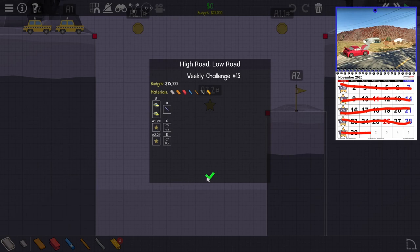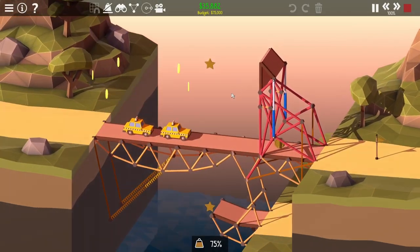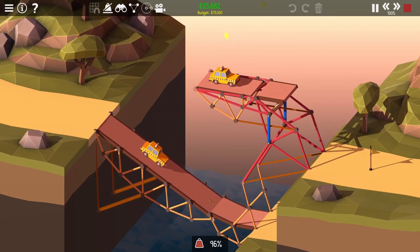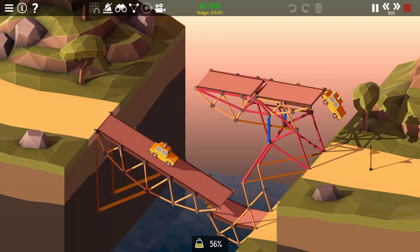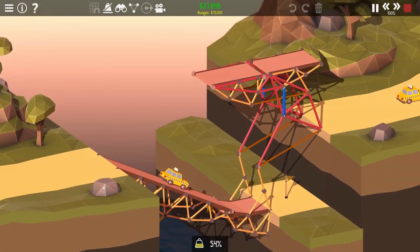Week 15, High Road, Low Road. You could build a fancy mechanism, but I cheap out and use springs for the low road and hydraulics for the high road. Part of the ramp is a counterweight, while the low road just droops down. It's a good thing the cab's brakes are trash, so he can just slowly roll into his checkpoint to restart his engine.